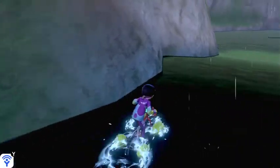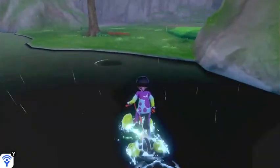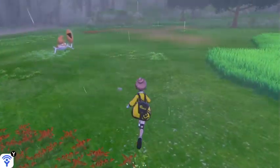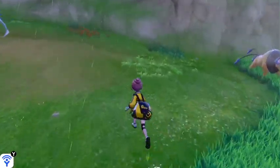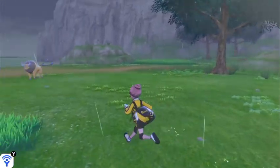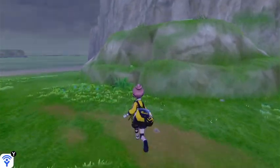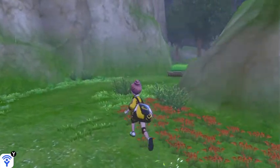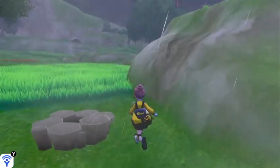A Dawnstone — not to be confused with the Duskstone, I guess. Okay, so there are like three more Diglett in the training lowland and I'm gonna find them all. I've been focused on the ground, but sometimes they're like on the sides of things. That flower could have been a Diglett. It's not, but it could have been.